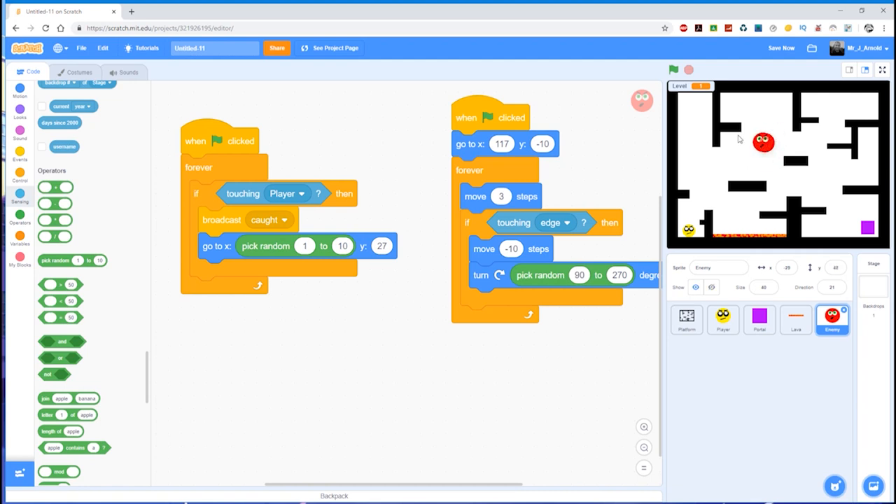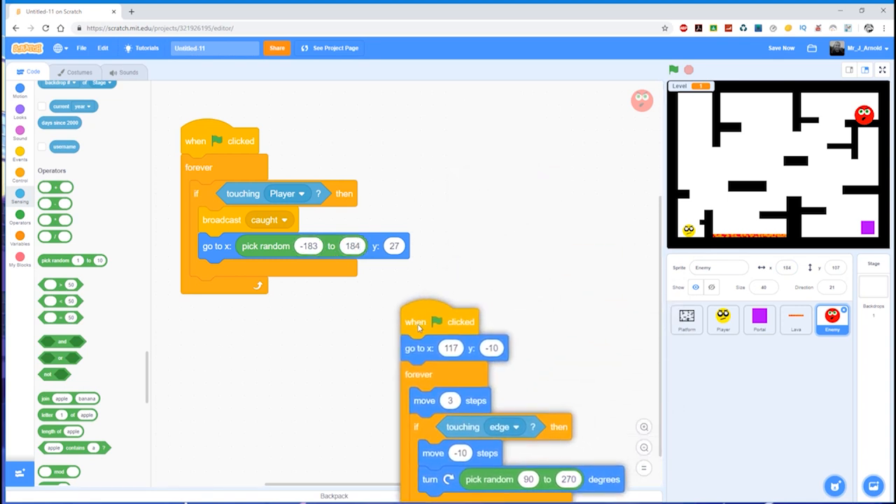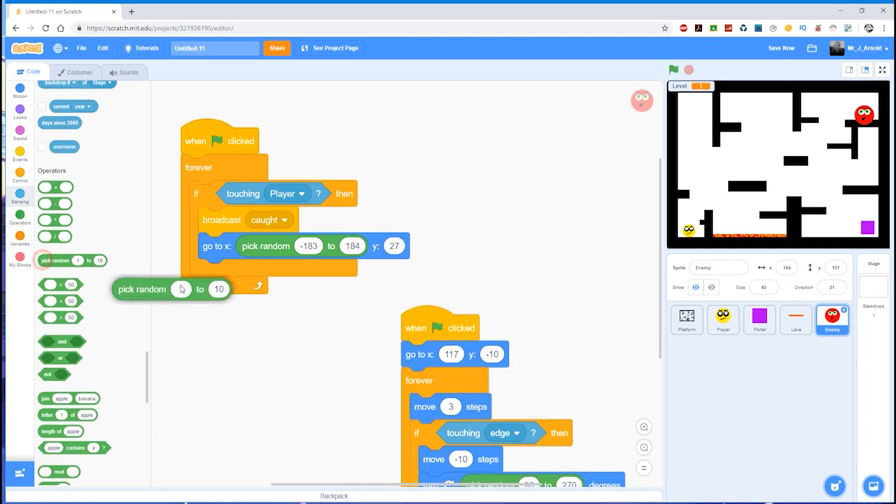We need the x and y positions to be random numbers. Let's grab the enemy and move it as far left as we'd want it to go — about there — and I can see the coordinates say minus 183, so that's the furthest left we'd want. Moving it to the right, that's positive 184. For the vertical, let's grab another random block: the lowest we'd want to go gives a y value of minus 123, and moving it to the top the y position is 125.